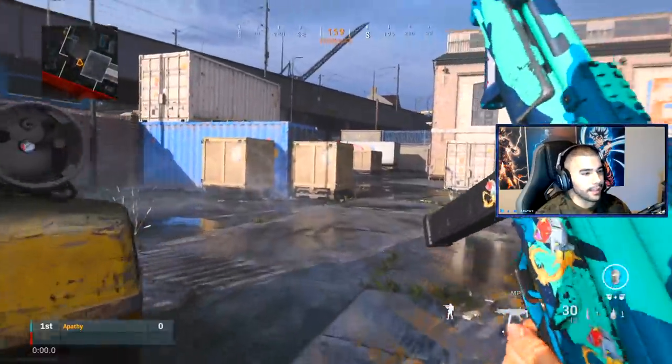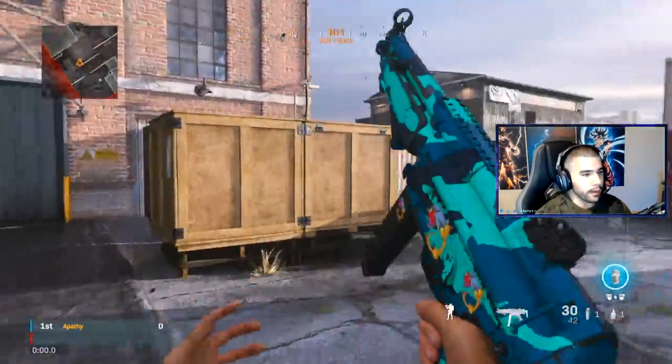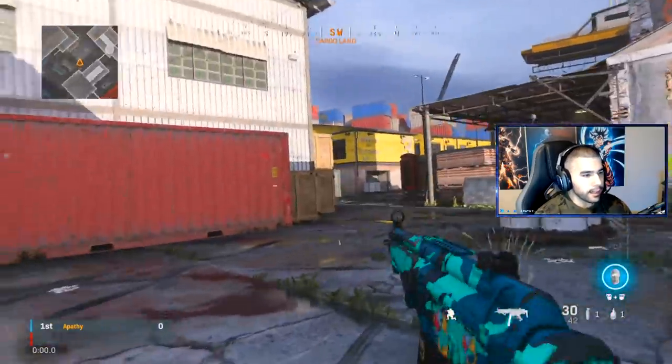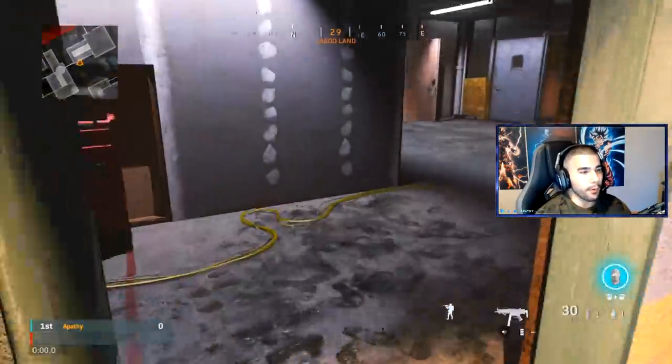For the next tip — it's pretty obvious but a lot of people don't think about it — you always want to do a double attack sprint before you slide cancel. Wait for your gun to come up, then slide. Wait for your gun to come up, then slide. It gives you more momentum, you can slide farther, you can come out around a corner faster. It's just much better.